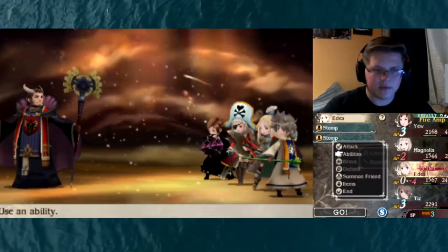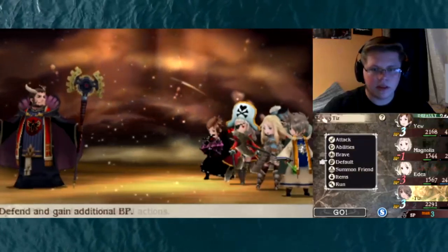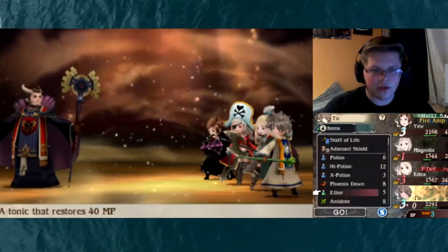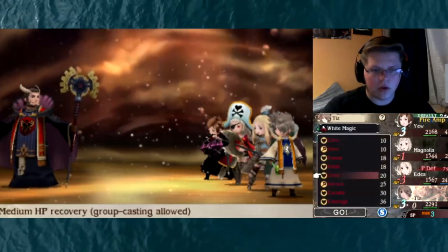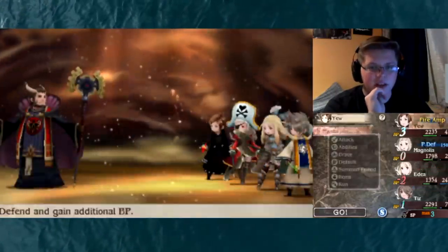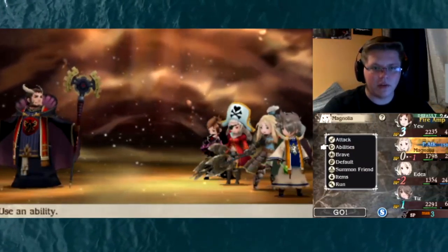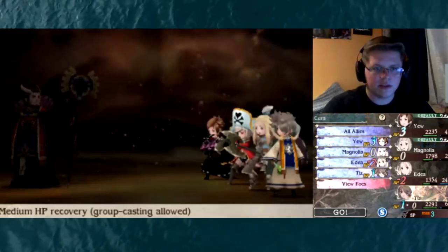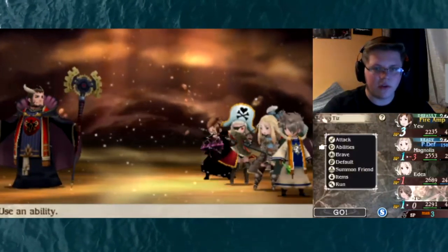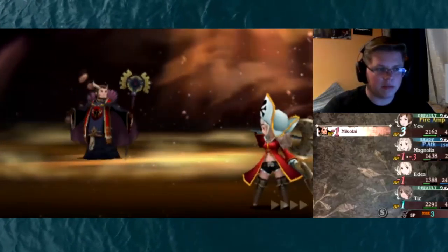Hit a couple more Stomps, pound him as quick as — oh no, he Defaulted again. That is a right shame. We've got no more... okay, Ethers, we drink then. Kirada and we should be good. Oh that was very close to killing Edea, that would've been a shame. He's probably gonna Default here so I'll just go ahead and do that — predicted it, he Defaulted. Now we can hit him — he's not gonna Default now. Lightning, lightning — sucks a bit but at least he didn't fall.